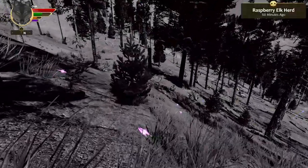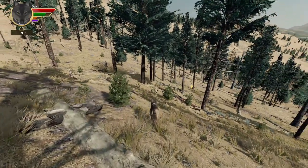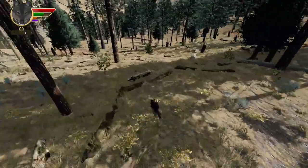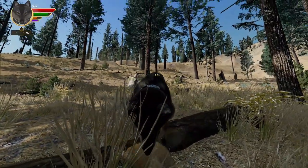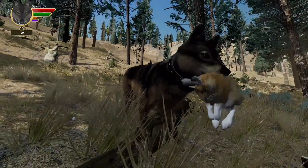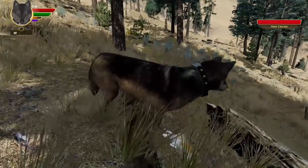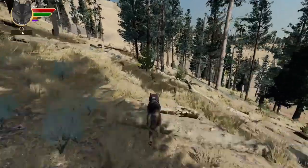Alright guys, we have come to the cow elk and there's quite a few. Oh, they see us already. Well, that's just great. Wait, if there's a bunny here — okay, there's a bunny. Oh gosh, I scared them away because of this bunny. The bunnies are so cute and beautiful. Anyways, let's carry on. I'm just going to eat some of this. Let's go ahead and get that cow elk.